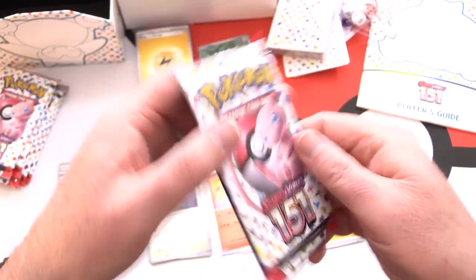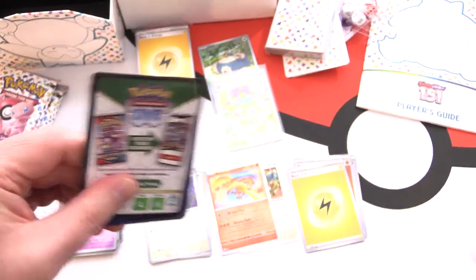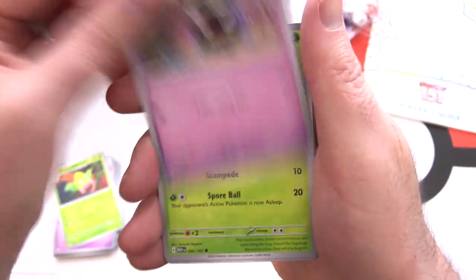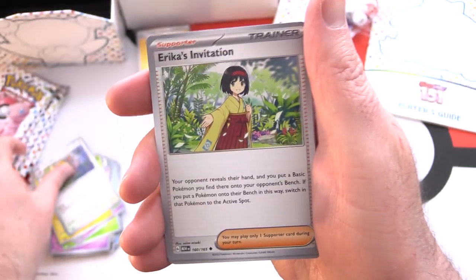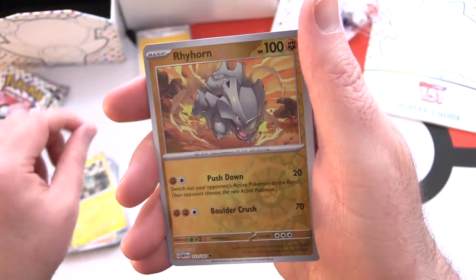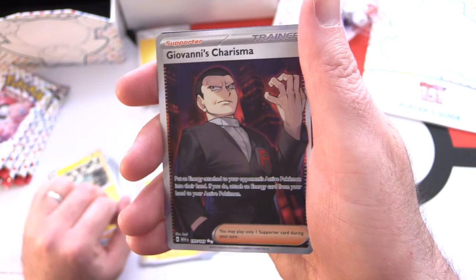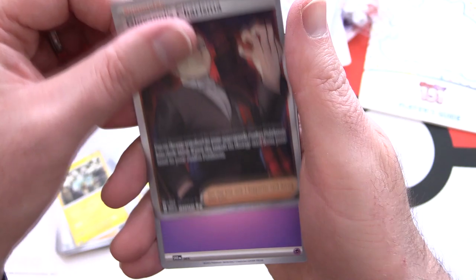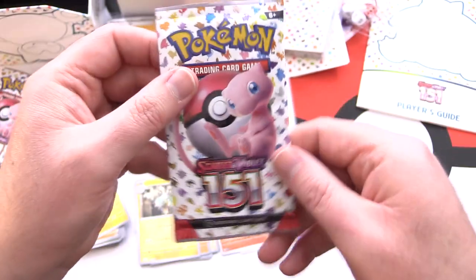Pack four: Weepinbell, Gastly, Paras, Voltorb, Raticate, Erica's Invitation — I think there's a special illustration version of that — Magneton, Rhyhorn Reverse, Magneton Reverse, and Giovanni's Charisma. That's an illustration rare. Basic energy and a code card.